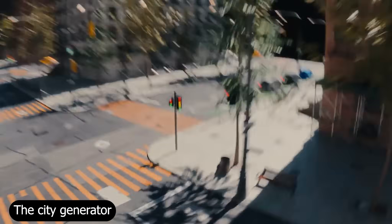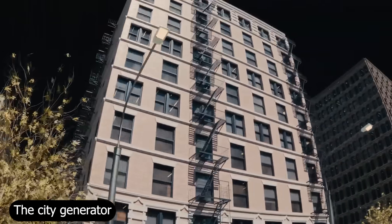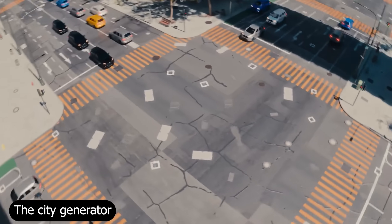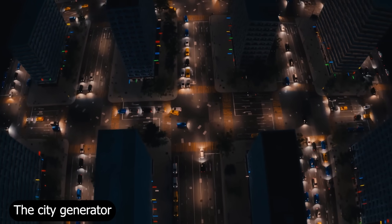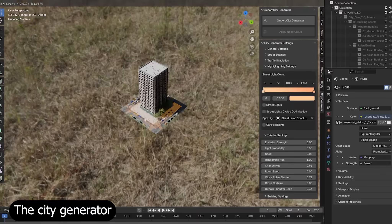Then there's the City Generator, which has been around for a while but keeps getting better. It lets you generate massive cities in seconds, complete with roads, buildings, and layouts that look hand-designed. You can control density, randomness, height variation, and lighting. It's procedural, so you can iterate endlessly and export to other engines or renderers with ease.